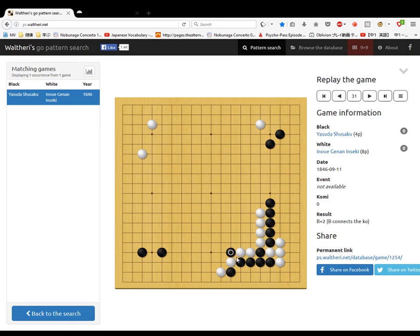Black splits, because if these connect they'll become too strong. White doesn't want black to make an eye here so he connects. Then this black area is too small to make two eyes, so black goes out. White stops him going further, black goes out some more, white cuts, black defends, and then white cuts again.